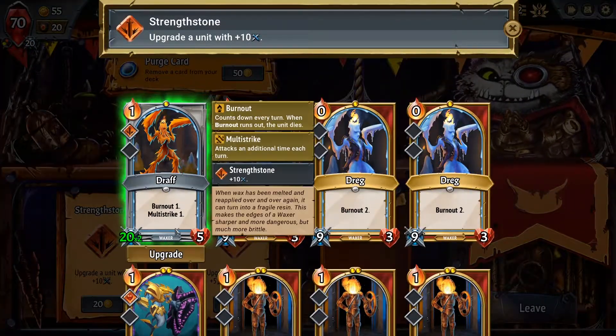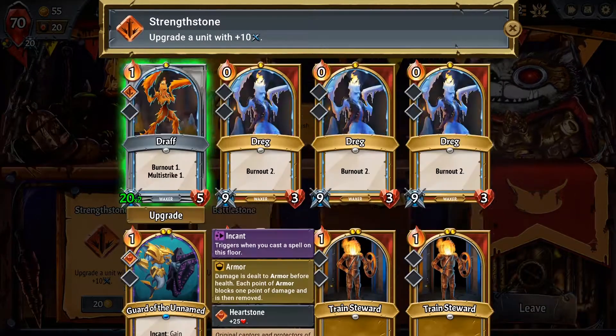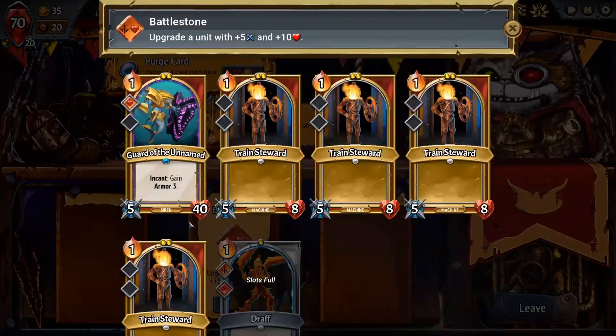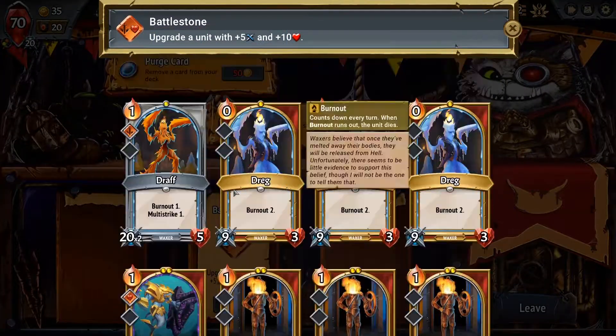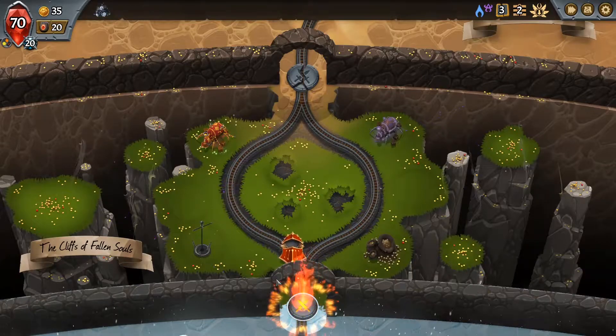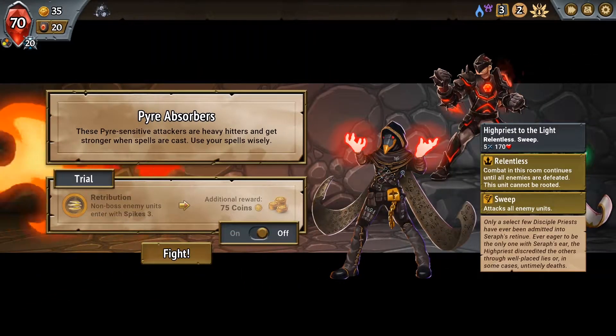We could upgrade one of these guys as well. If I do that, now they're 40 damage each. I don't want to mess with damage on Train Stewards or anyone else. With 35 gold in our hand, that's enough to go buy yourself something nice. Get yourself something nice, Clark. I absolutely hate this enemy — High Priest to the Light. He is definitely going to hit the Pyre, so I don't want to mess with the Spikes.